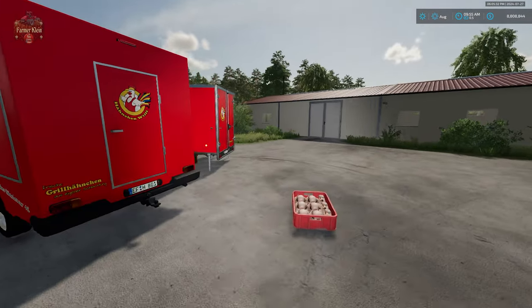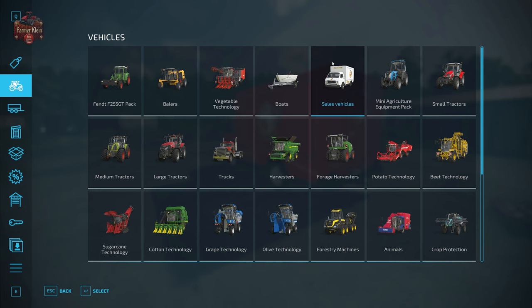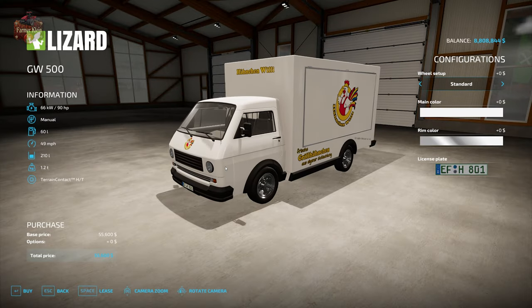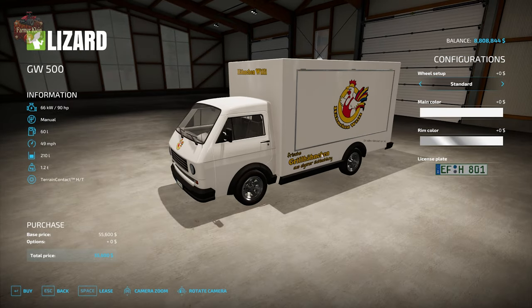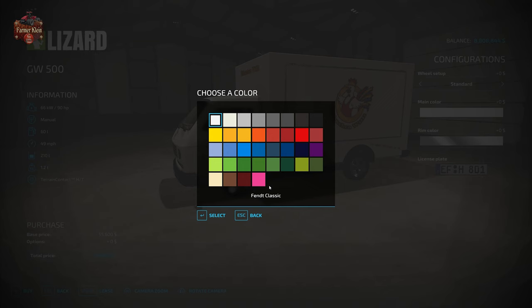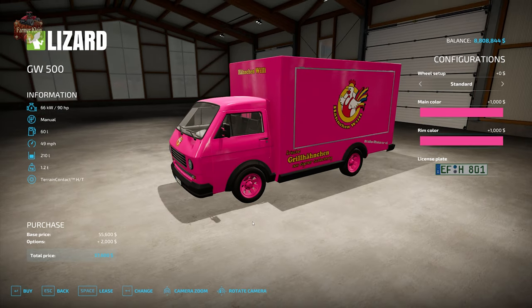We're going to find this trailer and this truck in the shop. We come here to vehicles, we have sales vehicles, and we have the Lizard GW500 food truck. It is available with multiple wheel configurations — standard wheel two and wheel three. We can obviously change this to any color we want, and we can change the rim color as well.